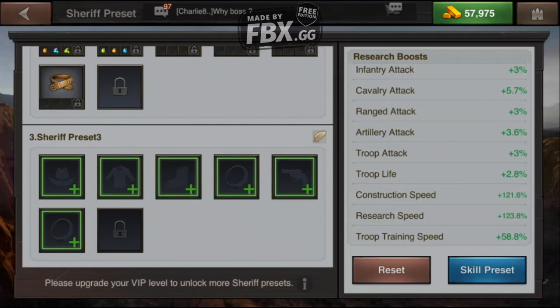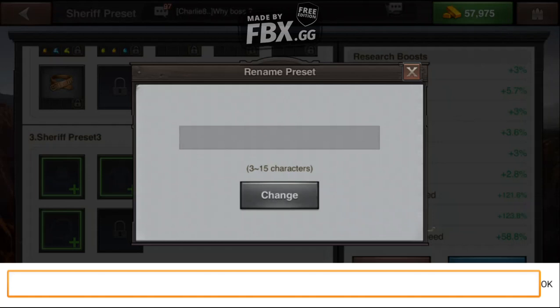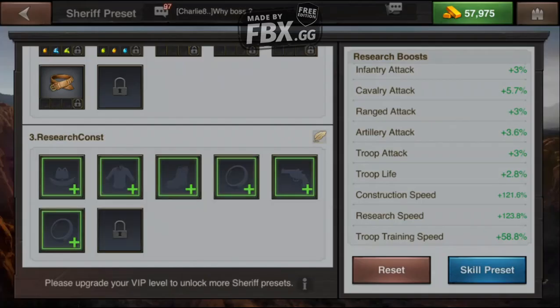I'm going to work on the third preset so you can see how it's done from scratch. The first thing I want to do is change the name from 'Sheriff Preset 3' to something descriptive. I'll name it 'Research_Construction' using an underscore since there's a character limit — that way I know what it's for when I look at it.